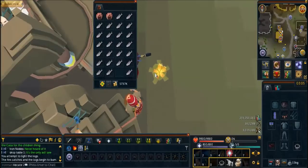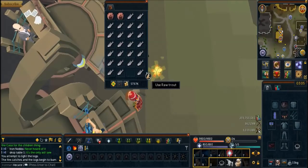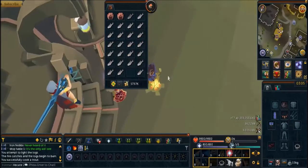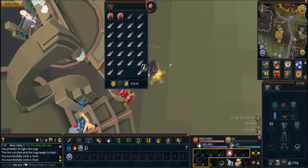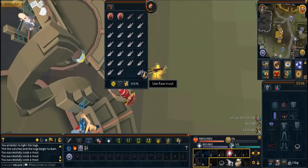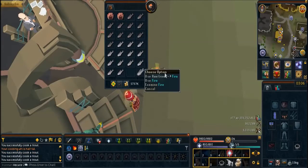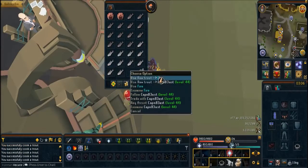I'll zoom in a little bit here. This trout is extremely close to my fire. You can also use AHK to make it a little bit easier, but either way works. Basically what you want to do is cook as you normally would and just hit space, but instead of continuously cooking and letting your character cook over and over, you use every single trout on the fire itself. As you can see, I'm cooking at a normal rate, but I can speed it up by one tick each piece of food by using it on the fire as soon as the XP drops.